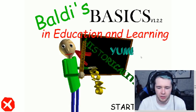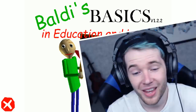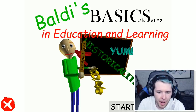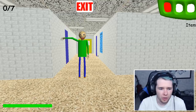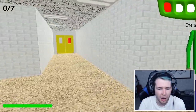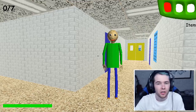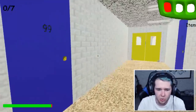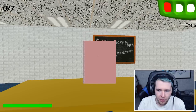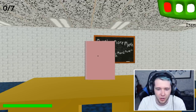Welcome back into the one and only Baldi's Basics. This is version 1.2.2, so it's a little bit outdated now, but apparently this is a mod where you can actually answer the final question correctly. Now as you know, if you answer one of the questions wrong - any of the questions - that's when he starts smacking that ruler. I've seen a lot of people use this mod and clickbait what the answer is, so I'm gonna find out what on earth the truth is. This is a modded version of the game - not in the full game at all.